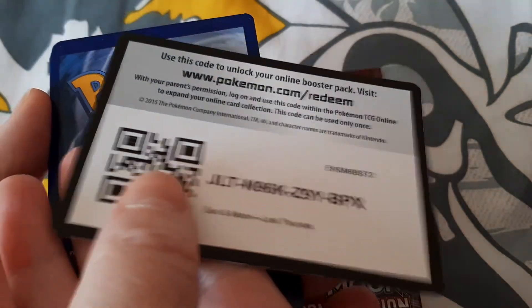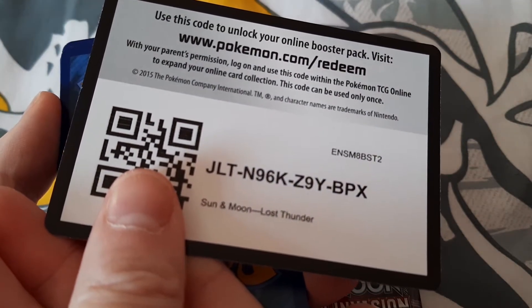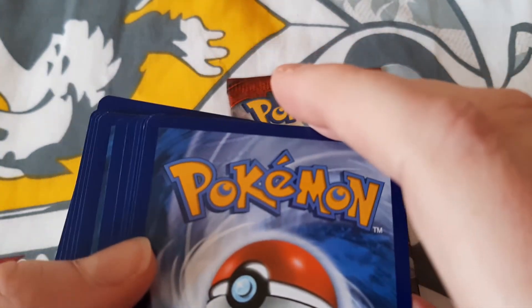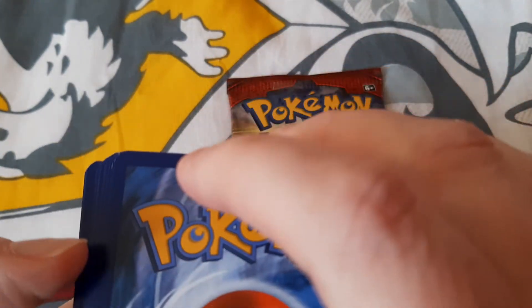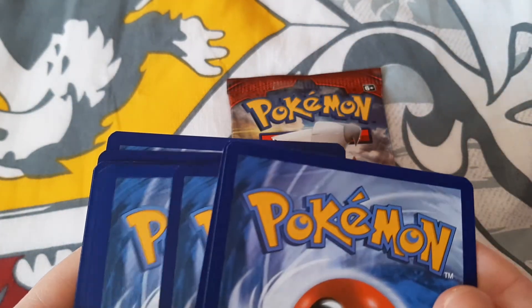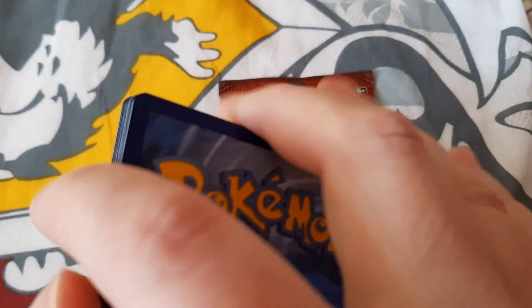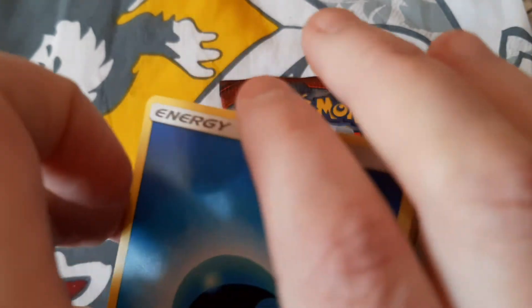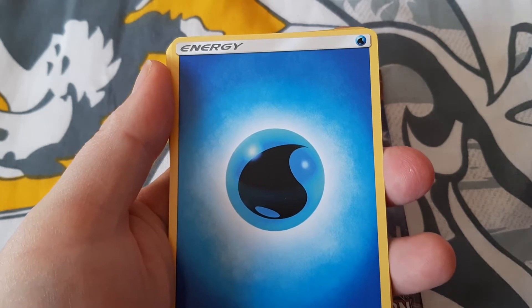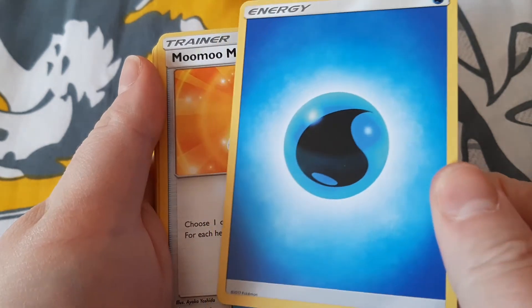Here we go, promo card for all you lovely people. I don't want to damage anything so I want to be gentle - one, two, three, four, flip, and ready. We're going to guess the energy. So we have a Water Energy again - they like giving you a lot of these.